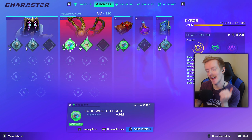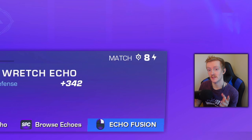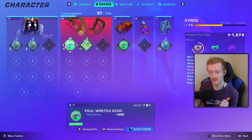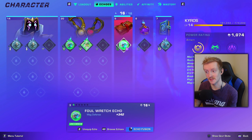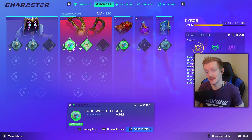Here's a concrete example: I have a guard type echo in the correct guard slot and it costs 8 — that's because it's reduced by half. But over here I have the same echo in a balance slot and it costs 16. It's the exact same echo with one upgrade on both, but it costs double. So it takes up almost this entire capacity bar, whereas in the correct slot it only takes up 8. If something cost 200 echo capacity, putting it in the right slot would bring it down to 100.